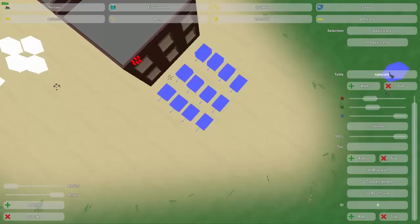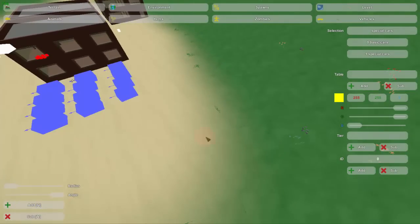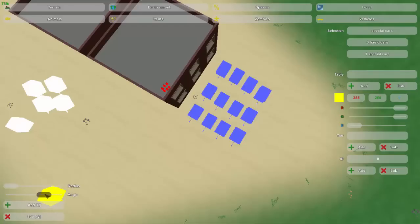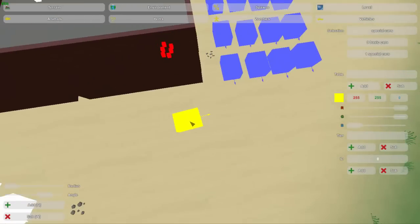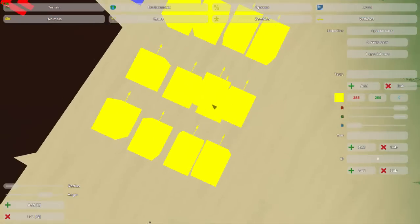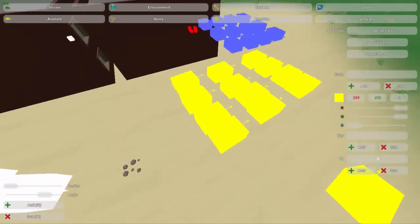Now let's do special cars. I'll show you some of the special cars that are available and make these yellow. I'll make them facing that way and place a couple down here. Another good thing to know is that if something's in the way, the car will not spawn there. So if I made two spawns overlap and the first car spawned, the second car would not spawn. It's a good idea not to do that in general anyway.